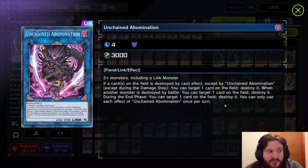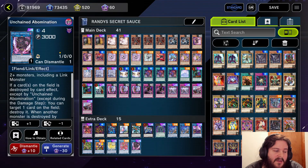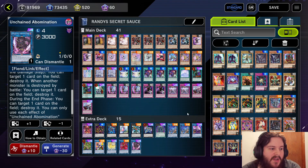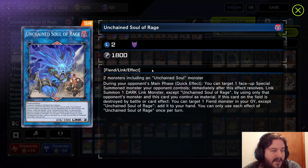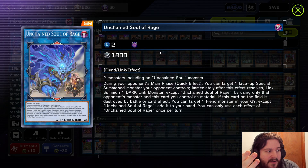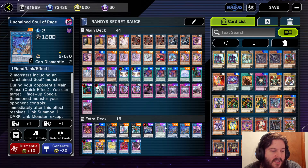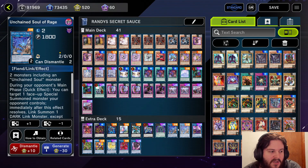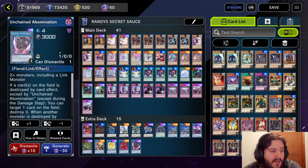And then you have Abomination, which destroys a card at the end phase. Also, Abomination works really well with DPE — when a card gets destroyed on the field, you can destroy another one. So this card goes crazy with DPE. If your opponent plays into Rage and you have DPE on the field, this one Soul of Rage with DPE can get rid of three cards by itself, and when you include DPE in the mix you're talking about another bare minimum two pops. So instead of three cards, you can pop five cards on the field, which is usually game.